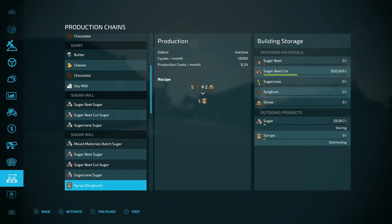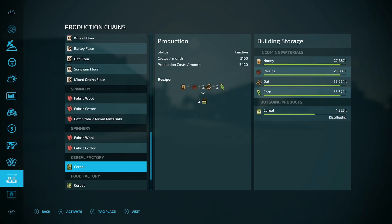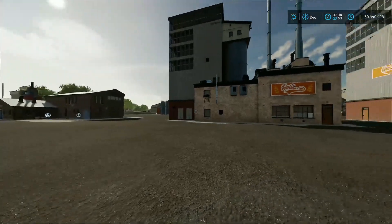The grain mill adds an option to process wheat, barley, oats, and sorghum all at the same time for more flour. The spinnery has an option to combine cotton and wool to make more fabric. The food factory, compared to the base cereal factory, needs more items but you can make ketchup, salads, and crisps - potato chips. It gives you way more product options. Would you really go back to using the base game productions after this? I don't think I will.